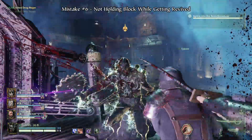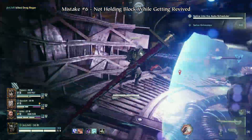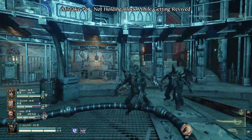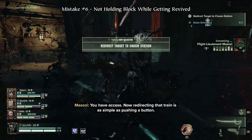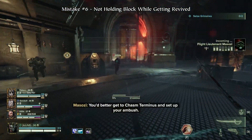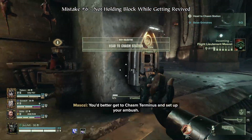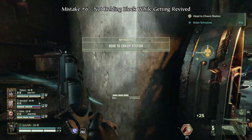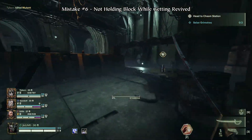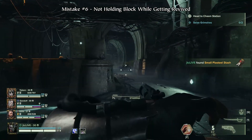At some point in your Darktide gaming, you might have been downed, and upon being brought back up, you immediately got hit without even having a chance to block. Holding the block button while you are in the process of being revived or rescued from a disabler will pre-buffer the block action and allow you to block the instant you gain control again, allowing you to avoid taking seemingly unavoidable damage.